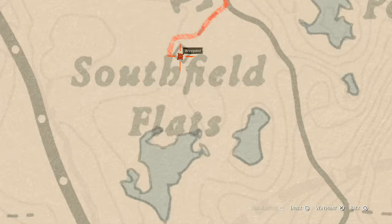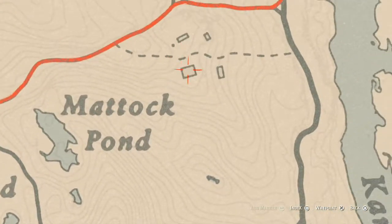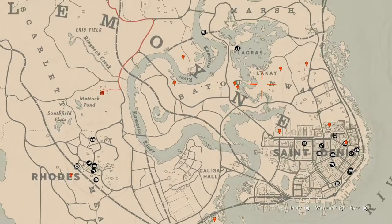One more thing before we wrap up — inside this house you will find a tarot card on the fireplace mantle. That's a Ten of Pentacles tarot card. That's pretty much all the extras I have for you guys today.